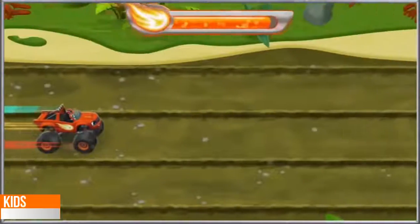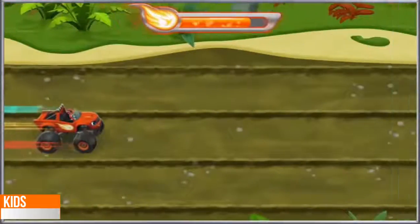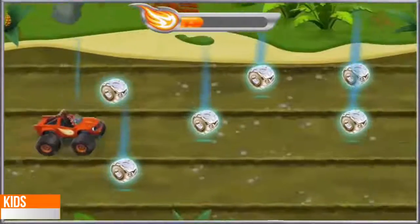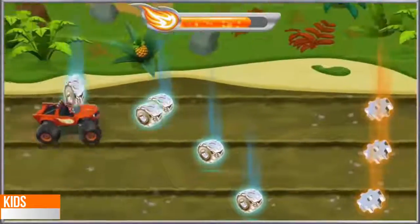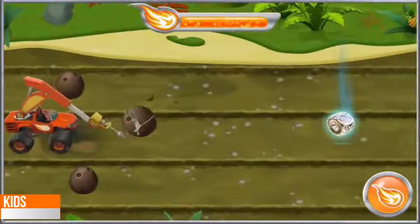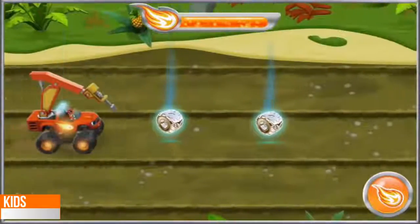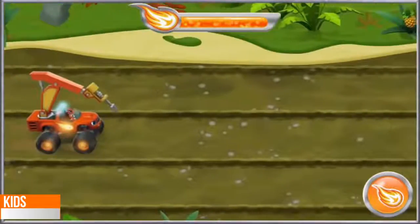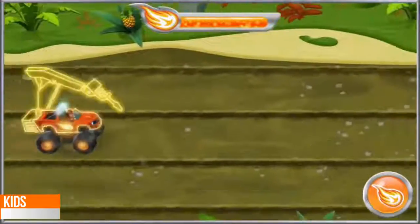Along the way, we need to collect silver tires and gears. Silver tires will add to the Let's Blaze Meter to help me accelerate. And gears will help me transform into a machine that has the force to blast through any obstacle. Ready? All right! Let's go find Zeg!